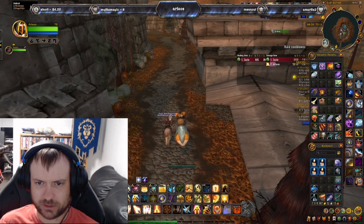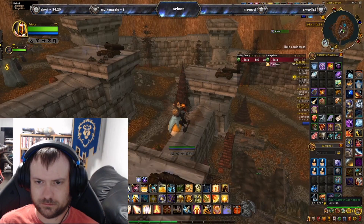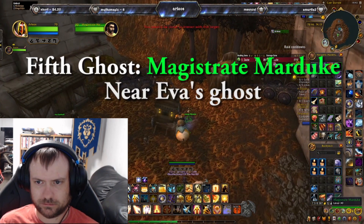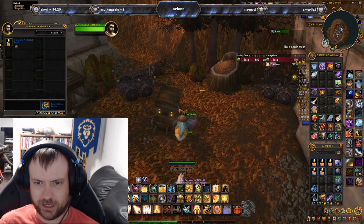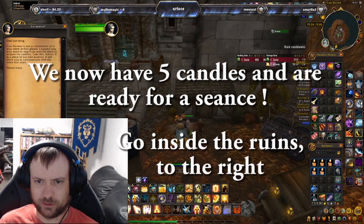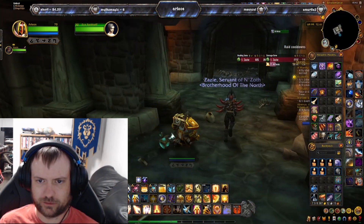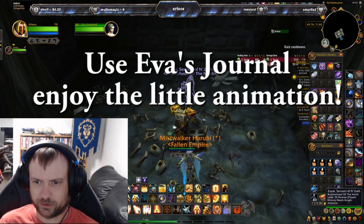The last ghost is going to be just in front of the Scholomance instance — his name is Magistrate Marduk. We now have all five candles. We're going to go inside the ruins of Scholomance, off to the right, then take a left, and head straight into this room of bones where we are going to complete our little summoning ritual.